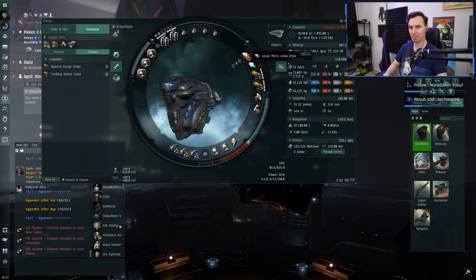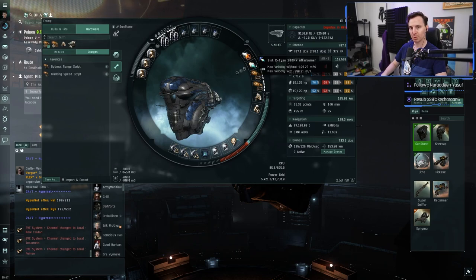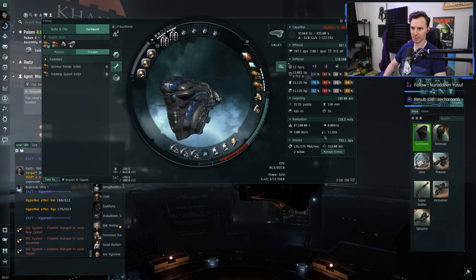For the mids, a micro jump drive — this is going to let you blip far away and really keep your sniping alive. You don't have to worry about constantly maneuvering. Because you have sentry drones, you're not going to be able to move much anyway since sentry drones are stationary. We've also got an afterburner — I like afterburners because you can tap them to align faster. Align times on bigger boats can be something like 11 seconds.